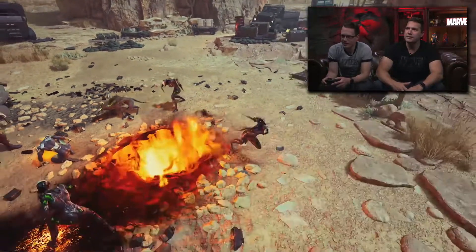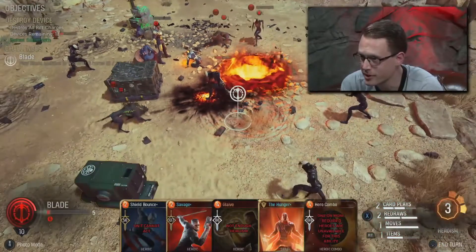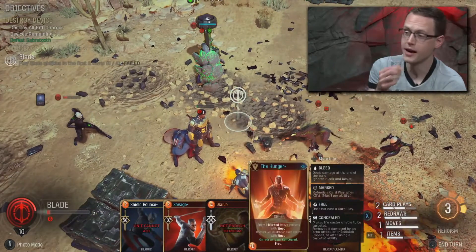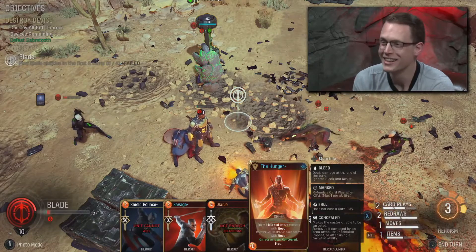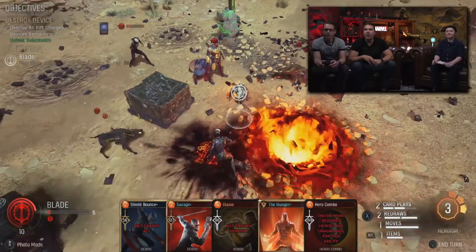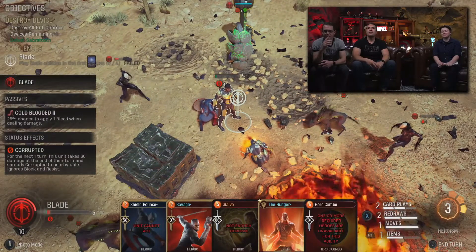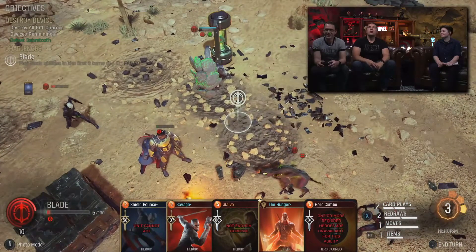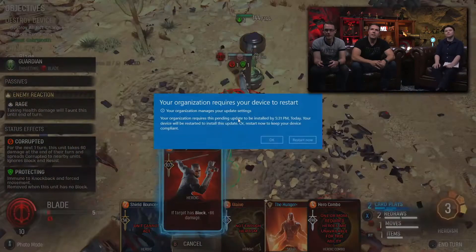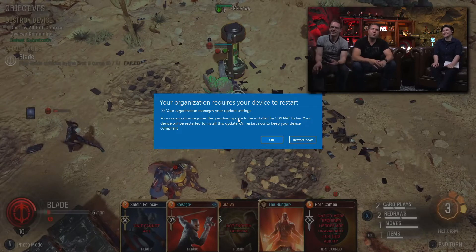Things aren't looking great — I used a quick ability on a Dark Legion that didn't KO them, which wasn't fantastic. The Hunger has a mod: on redraw, gain concealed. That's extremely powerful because it means none of the enemies are going to be able to attack. All of them are targeting Blade right now since he's the only hero left. He also has Corrupted, which means he's going to take 60 damage at the end of the turn and he's got five health left.